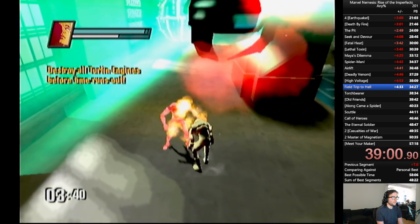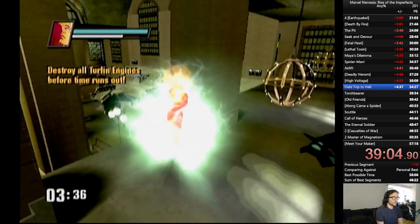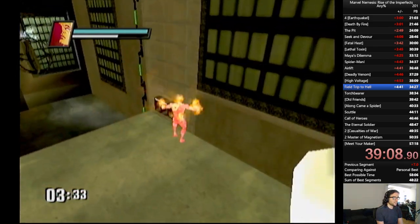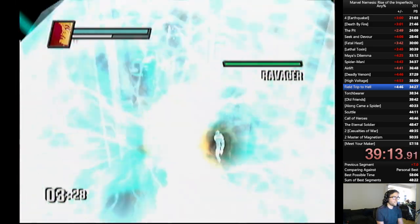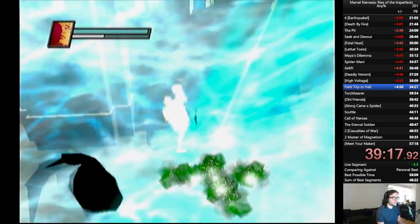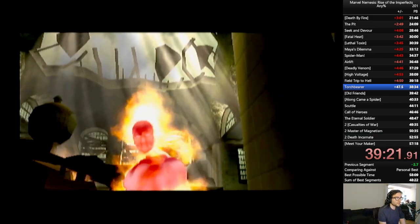We got shot — that's okay. Typically that takes it out — that's fine. We're gonna grab these newsstands or magazines or whatever they are, we're gonna bank it off the wall, and then we're gonna shoot — very flashy KO that you can get. And that's it, that is Field Trip to Hell, nicely done — more or less perfectly. We did get shot once, but you can't account for everything.